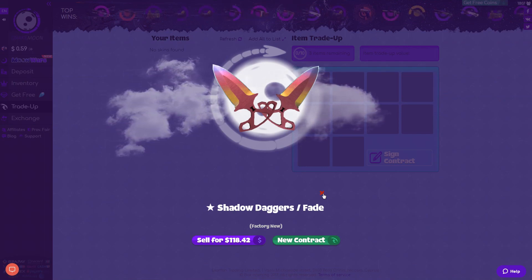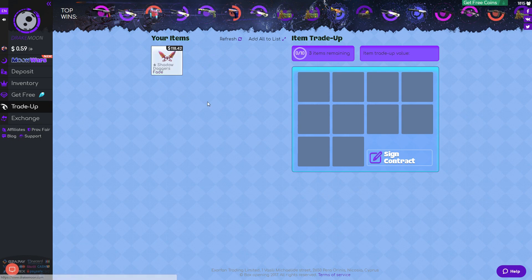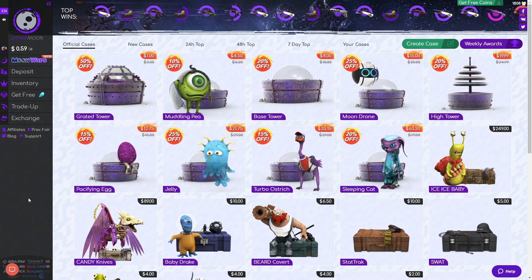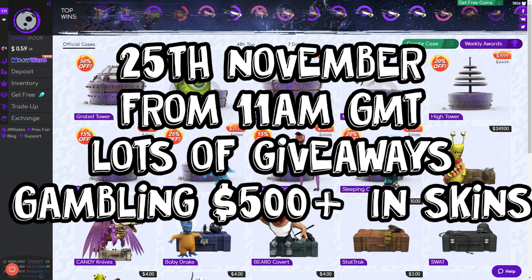We did get some knives out of it — Shadow Daggers Fade, $118. So guys, if you want to check out this website, the link is in the description. Don't forget to use code 'sided free' to get some free credit. Also, we have a big stream on Saturday the 25th of November — mark it on your calendar, it's going to be a big 12-hour gambling stream. Hope you enjoyed the video, leave a like, and if you're new don't forget to subscribe. Peace!